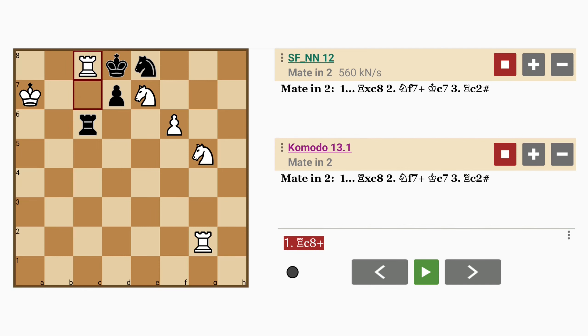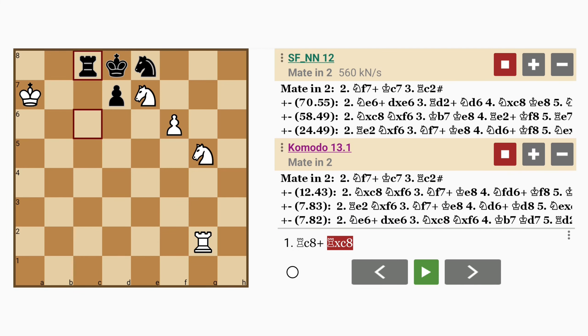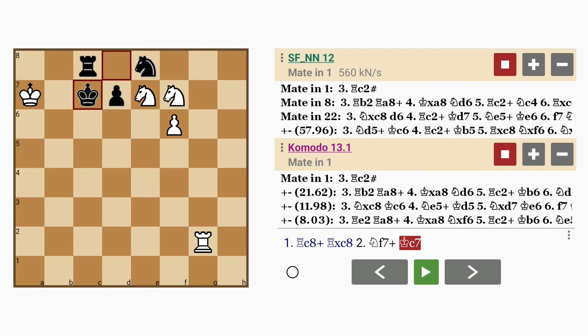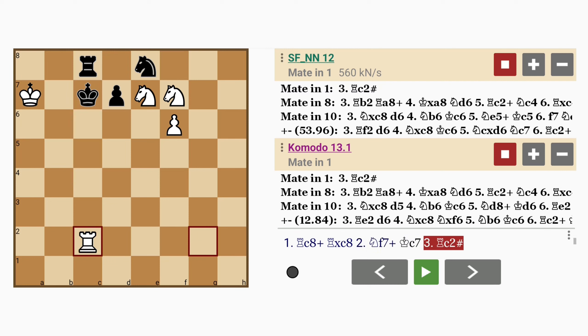The interesting thing about this is black has no choice here but to capture the rook. The king can't capture it because he's defended by the knight, so rook captures rook. White gave up a rook, and now knight to f7 check. The king is almost completely smothered by his own pieces, leaving only one square on c7 on which to escape. And this allows rook to c2 checkmate.